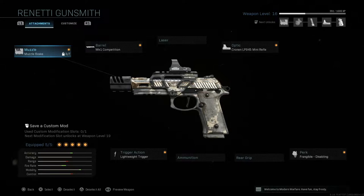Here is the Renetti, also known as the Rafika, in all its glory. As you can see, these are the attachments I use — nothing too crazy. I leveled it up to level 16 because I wanted to unlock some attachments before showcasing it. Without further ado, if you enjoy these videos make sure to destroy the like button, subscribe if you're new, and turn on the notification bell so you don't miss any of these videos.